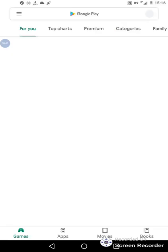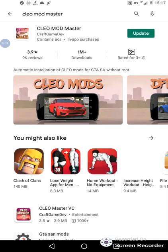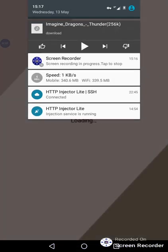Today I'm bringing you the solution. First thing you need to do is come to the Play Store and search CLEO Mode Master. Here is my CLEO Mode Master — it requires an update, but I'm going to enter it now.